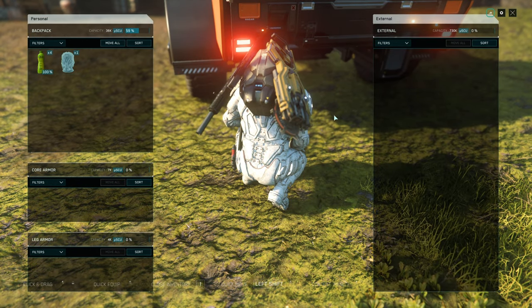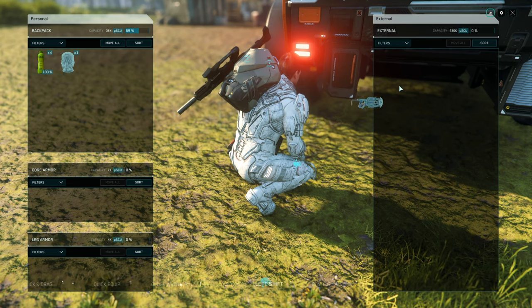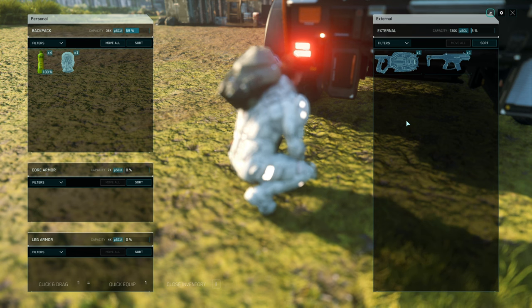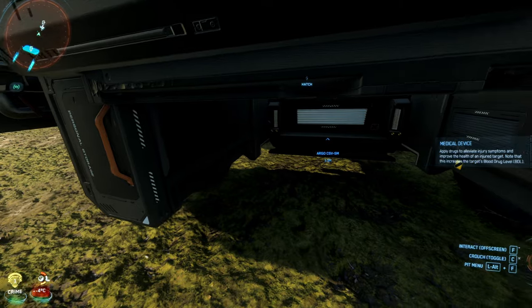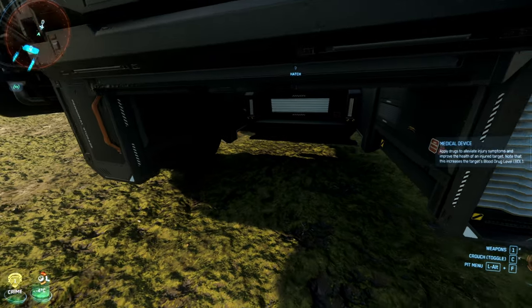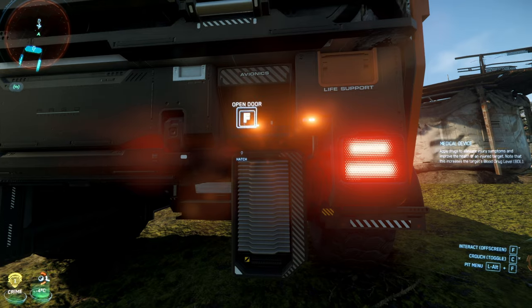Personal storage — no way! Seven hundred and thirty thousand SCUs — that's a lot of storage. Put your guns in here! Does that mean we can actually drive around with this thing, find guns and other materials, and store them right into the truck? This is awesome. I wonder if there's something that could go underneath here, like an upgraded fuel tank or another storage box.